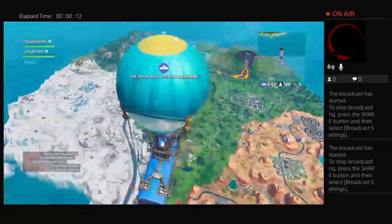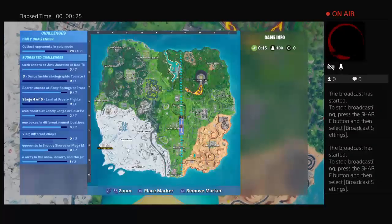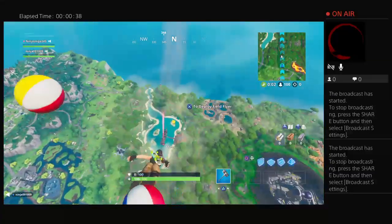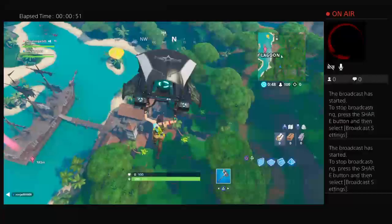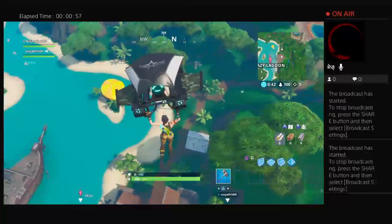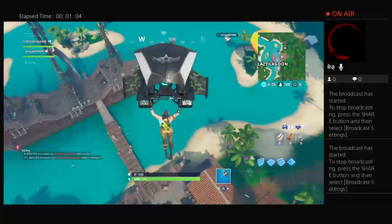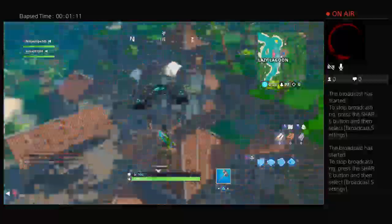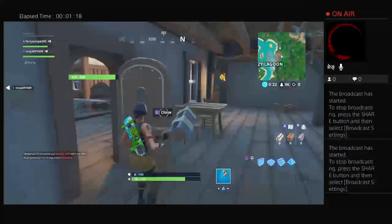So the challenge is: whatever ammo comes out of the ammo box, that's the only type of gun you can use. For example if it was sniper ammo, you can only use snipers. You can get shotguns - shotgun armor is possible because you've got a long range shotgun and a short range shotgun. There's a combat shotgun too, which is like a medium range, so you can use all those types of guns.